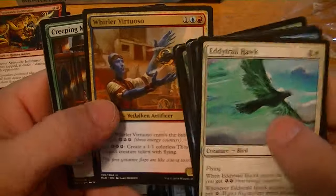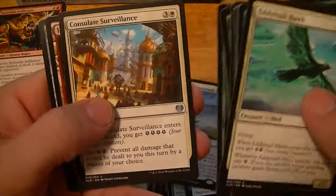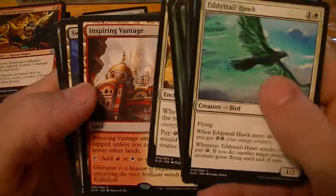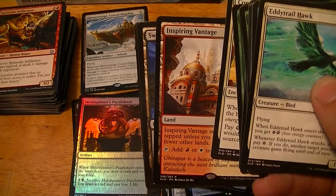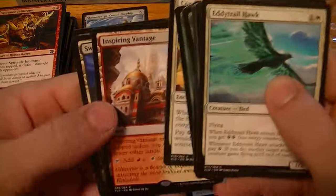Whirler Virtuoso, Creeping Mold, Consulate Surveillance, Inspiring Vantage — the red-white dual land, six dollars.